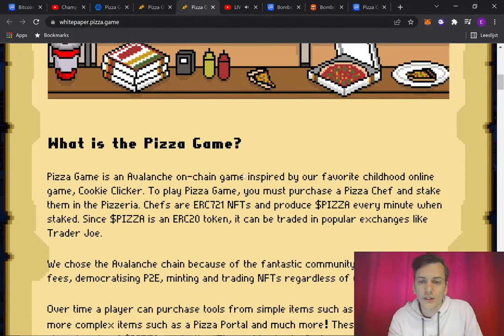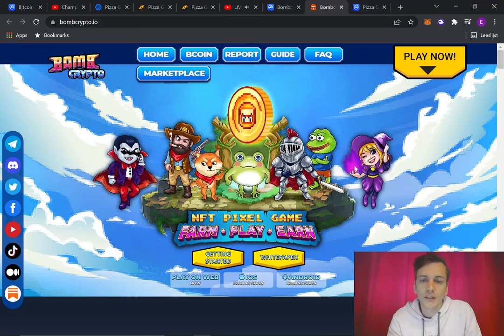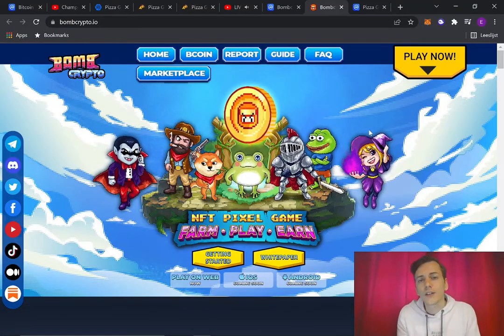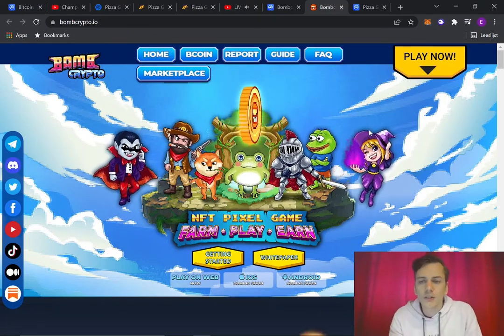To play Pizza Game you must purchase a pizza chef and stake them in the pizzeria. Chefs are ERC-721 NFTs and produce pizza every minute when staked. Since pizza is an ERC-20 token it can be traded on exchanges like Trader Joe. You buy an NFT, stake it in your pizzeria, it earns pizza tokens by creating pizzas, but they have a fatigue system — after a certain number of hours they rest, and you have to come back online to set them working again. It's basically the same mechanic as Bomb Crypto.